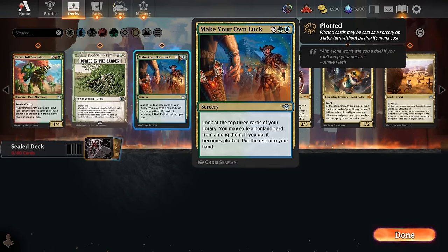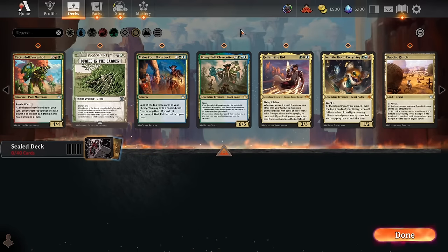Make Your Own Luck is a green-blue uncommon — essentially a 5-mana draw 3 where you get to plot one of the three cards you draw. If you hit something that costs 4 or 5 mana off of it, you exile that card to cast it for free next turn. So if you spend 5 mana and hit a 5-mana spell, it's almost like you drew the three cards for free — you just had to spend a little tempo.